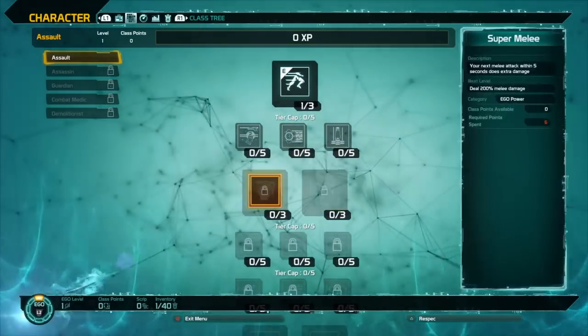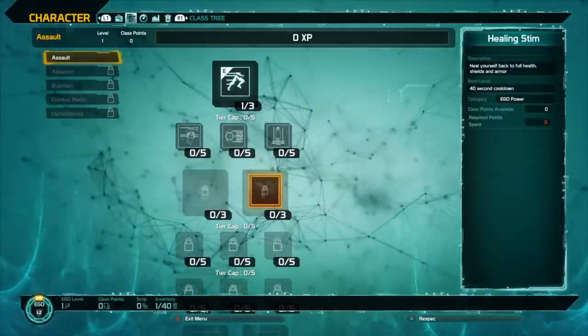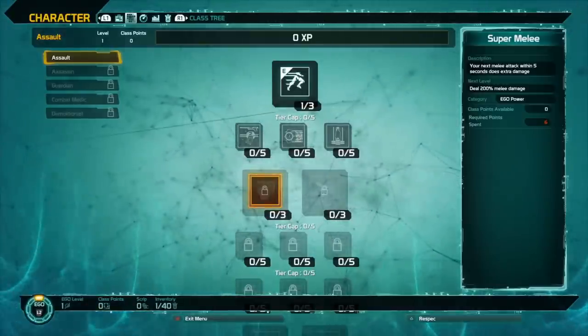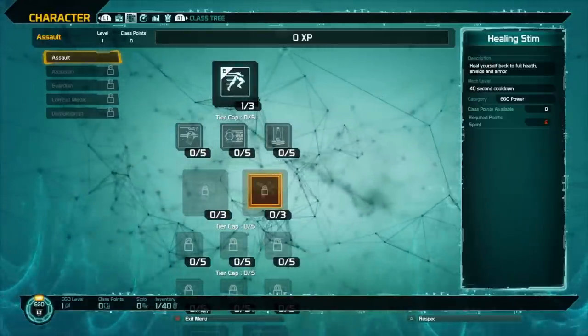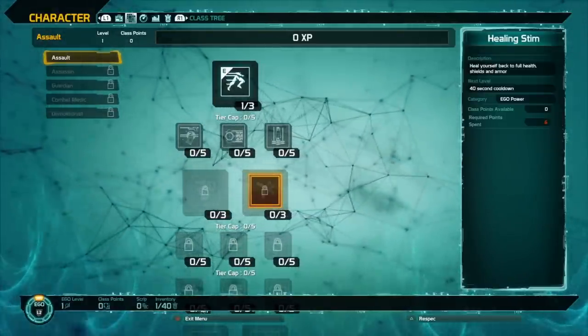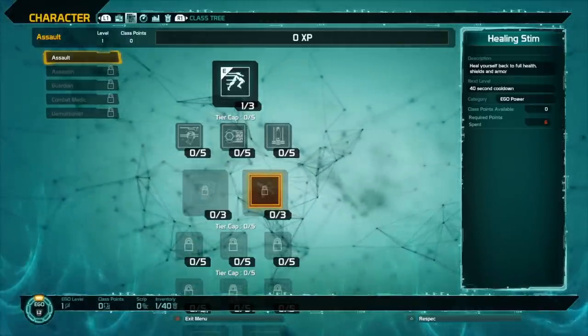Next you have two different abilities you can choose: Super Melee and Healing Stim. Super Melee does more melee damage the more points you put into it. Healing Stim heals you and repairs your shield back to full anytime you use it, which is very useful, especially if you're a solo player.